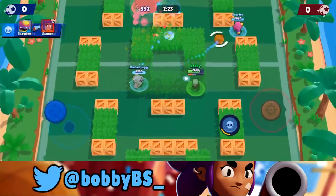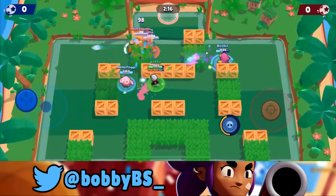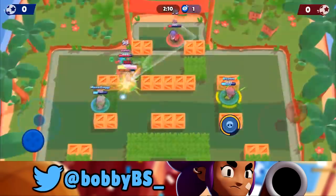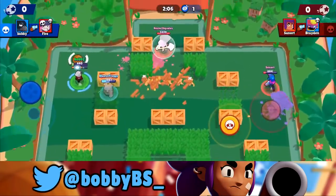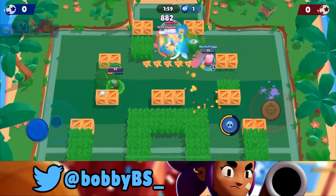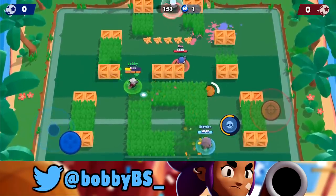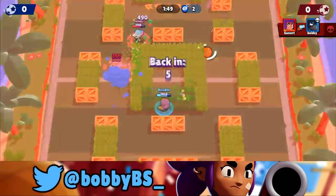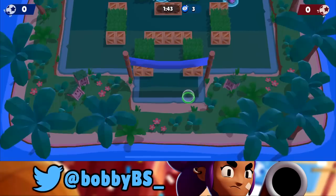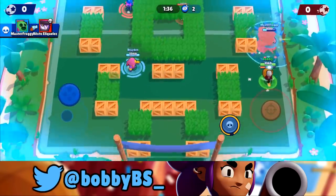We don't really want to be holding the ball, we want to tag everyone. So we're going to let go of the ball and give it to Brayden — he'll probably be able to score. He goes for a trick shot, he misses it — wasn't really necessary but he's feeling confident. We try to slide it in but can't. We kill the Crow but miss that shot — that's a shame. Mortis goes down; we don't really have the health to go for a goal right now. We get hit by the Shelly, which is really unfortunate.